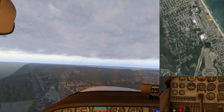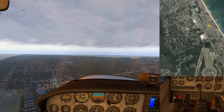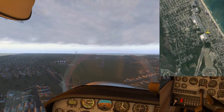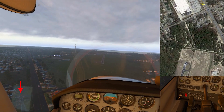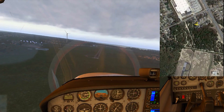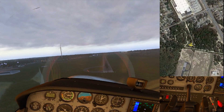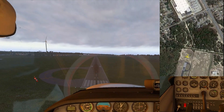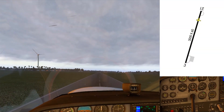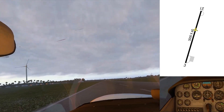We'll keep it lined up — probably be crabbing a little bit, pointing to the left, floating forward. Here come the power lines; we'll get over those and drop her in. There's the power lines — alright, let's line this up. That rudder. Not bad, not bad — a little too eager to get it on the ground there, but I'll take it.